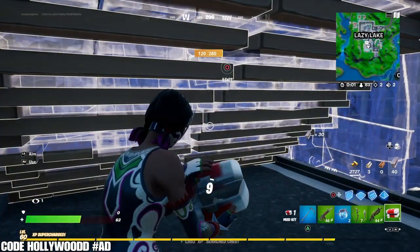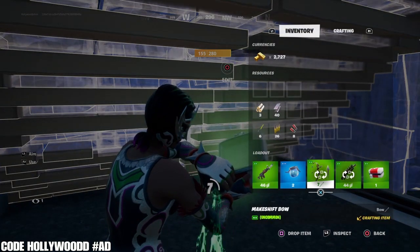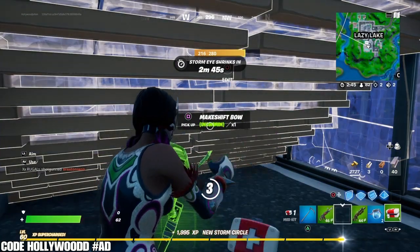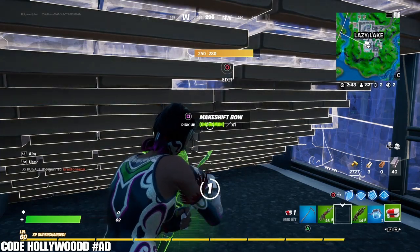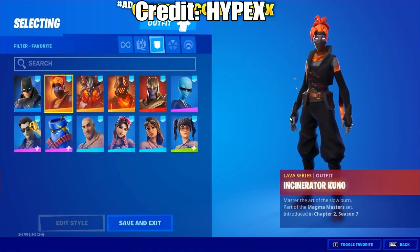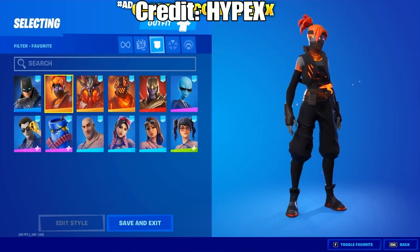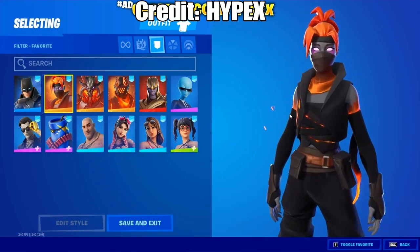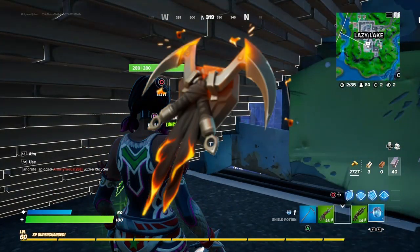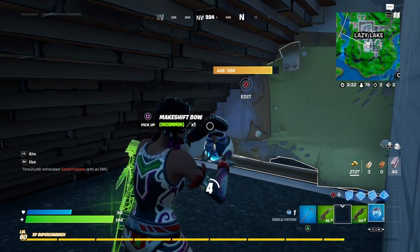This pack is going to come with three skins and three back blings. All three of these skins are re-skins — they're already skins that are in the game, just with a new style. The first skin is the Incinerator Kuno. The Kuno skin is a really nice skin, pretty sweaty, I like it. And that comes with the Flaming Duel Kama back bling.